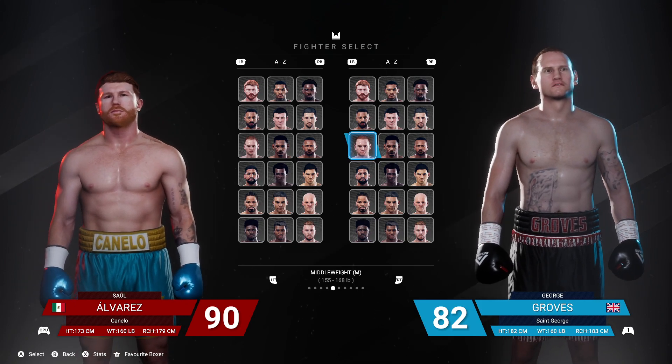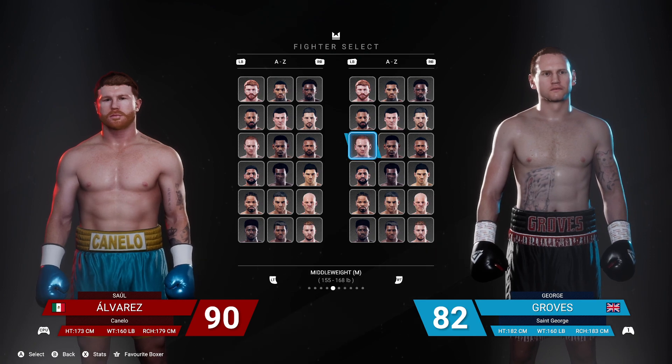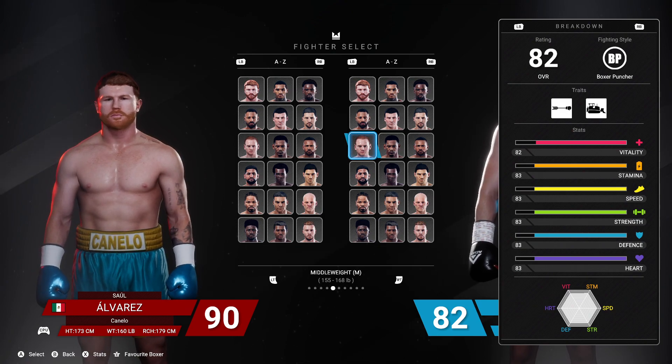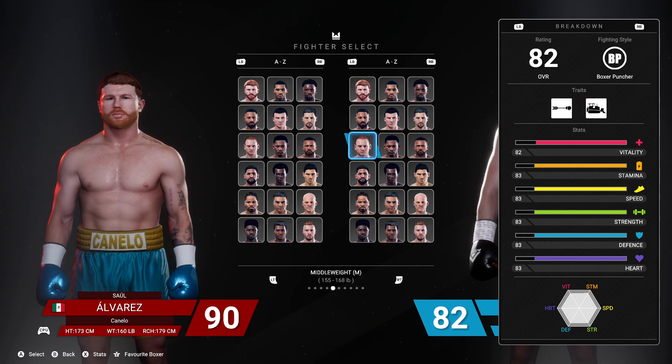We're on to our middleweight training camp episode number six. We're going to be looking at George Groves today — St. George. He's an 82 boxer-puncher, 82 vitality, 83 stamina, 83 speed, 83 strength, 83 defense, and 83 heart.